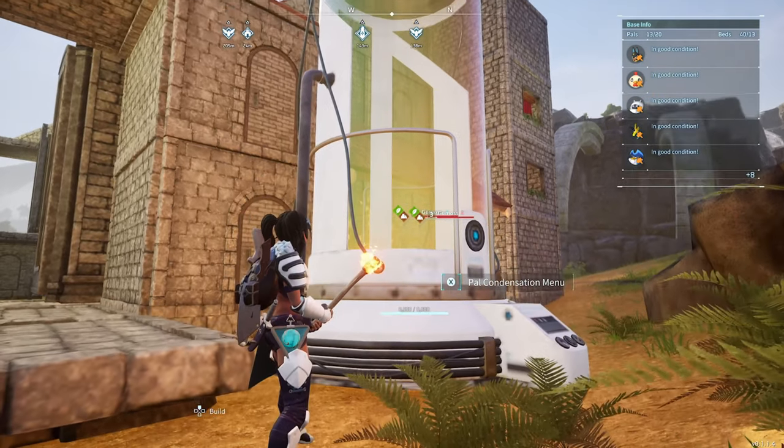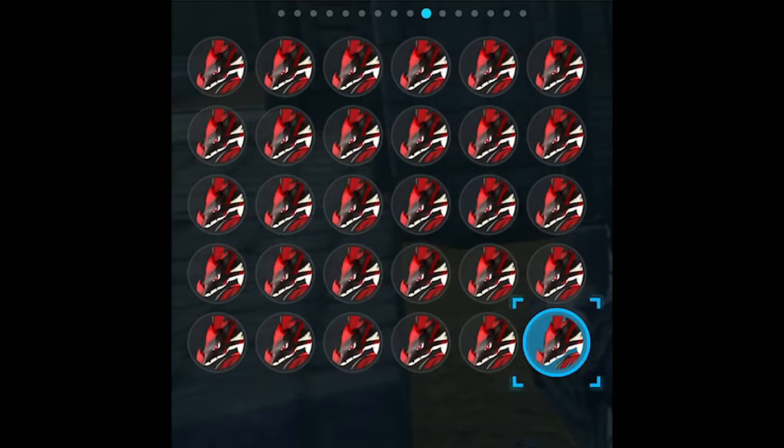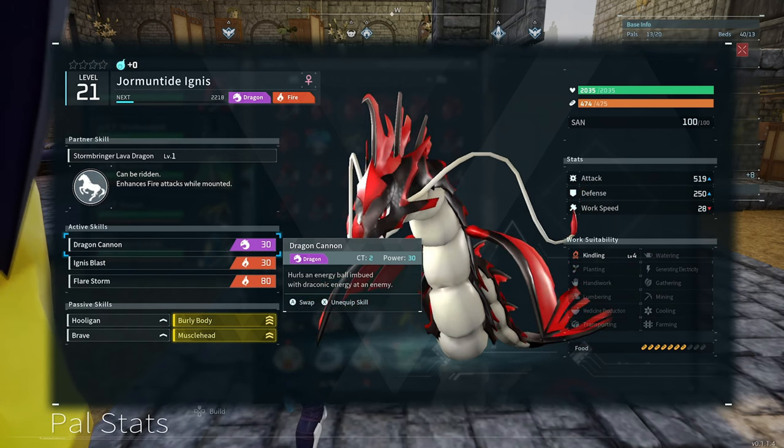You're also going to want to collect as many pals of the type of pal that you want to be your beast pal. You can do that either by catching a load of them, breeding a load of them, or doing both at the same time. That's what we did, even though it was a bit more difficult because we chose one that doesn't spawn very regularly.